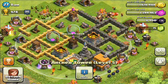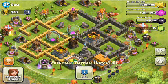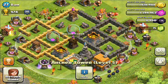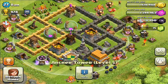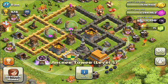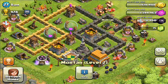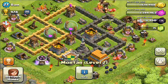That Archer Tower is probably one of the hardest locations to get to in your base. So if you put the Mortar there, it would be much better protected. I would recommend switching the Mortar with the Archer Tower. It's upgrading at the moment so you can't do it right now, but when it finishes upgrading, I would recommend switching those.